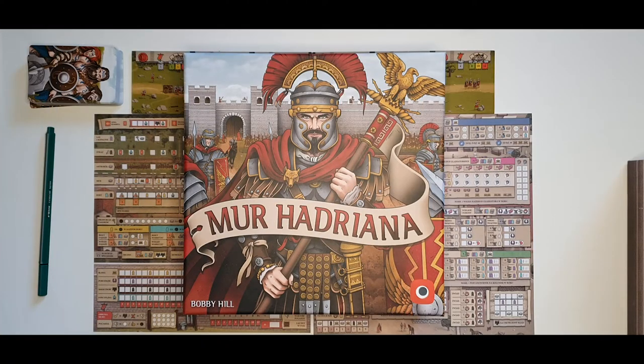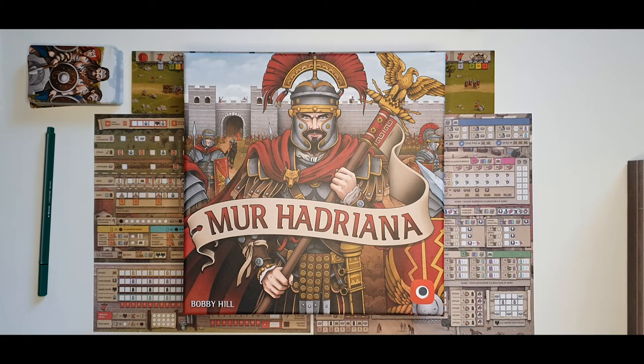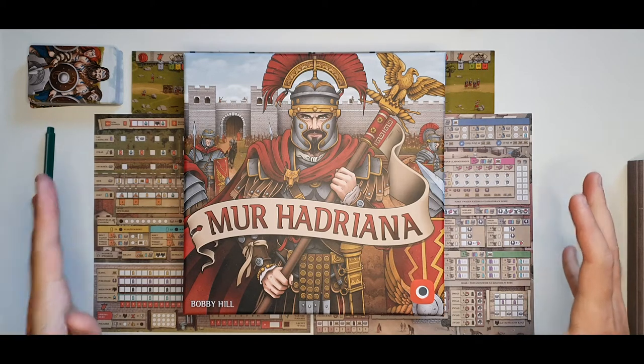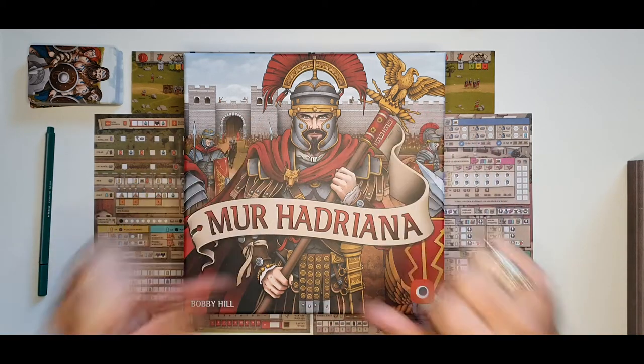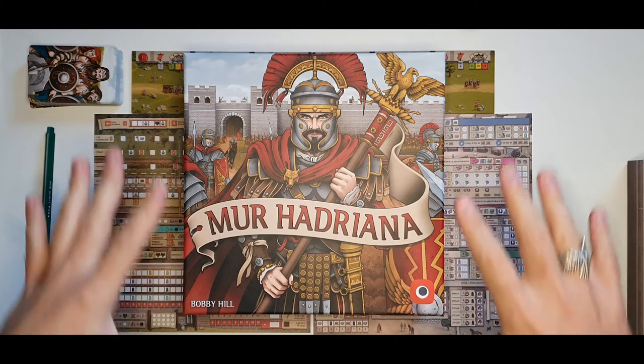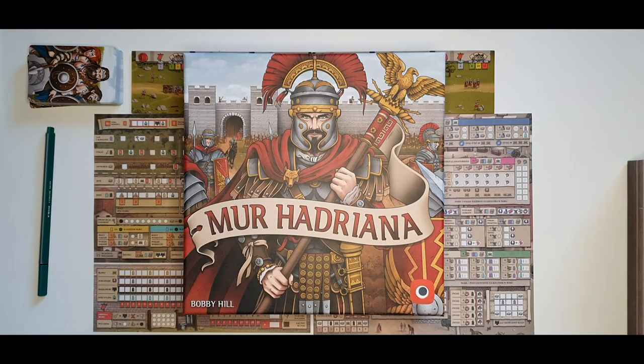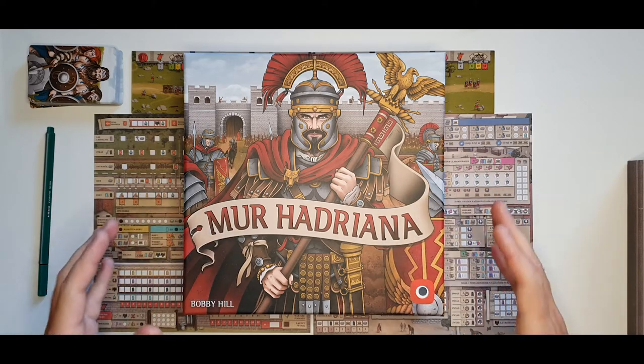Hi guys, welcome to my channel. My name is Lone Vick and I'm here with another how-to-play video. Today we are playing Hadrian's Wall — this is the Polish name for this game because I've got the Polish edition, and I will be teaching you how to set it up and play for a different player count. This is a resource collection and write game for one to six players, and I'll be using the English nomenclature for all explanations so you should be able to find everything perfectly. This is a pretty short game so let's get right into it.